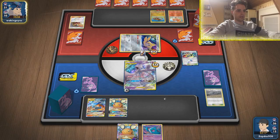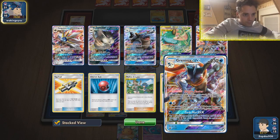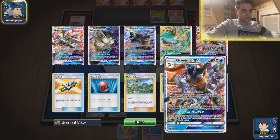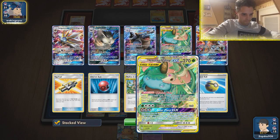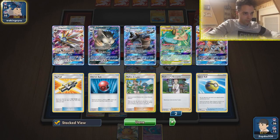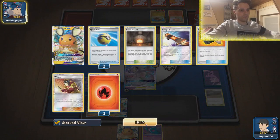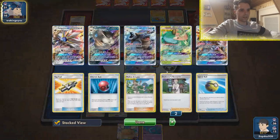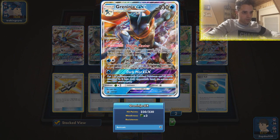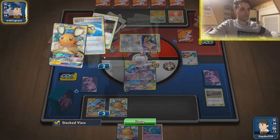He's setting up a Turtonator on the back. Are we able to snipe anything? Dark Mist — put one of your opponent's Pokémon and all cards attached into the opponent's hand. That sounds very nifty — 50 damage on everything. We have lots of options. This Turtonator looks scary though — we can put him back in the hand. We can knock out Jirachi, put this guy back. That slows him down quite a bit — he needs to find more Welders that way.